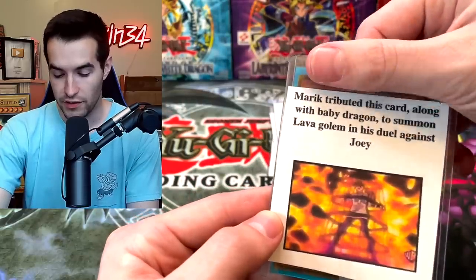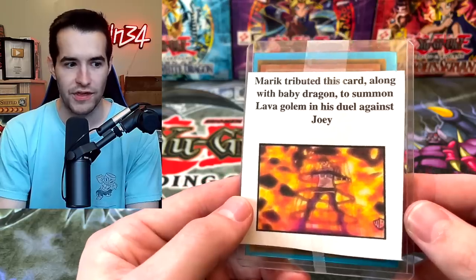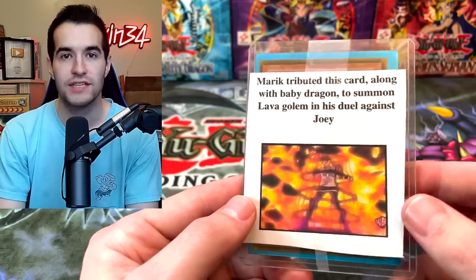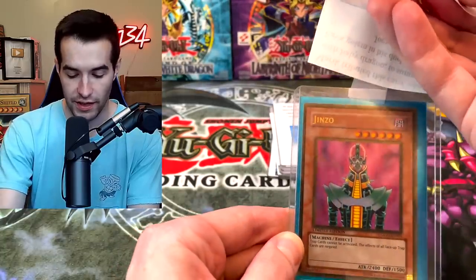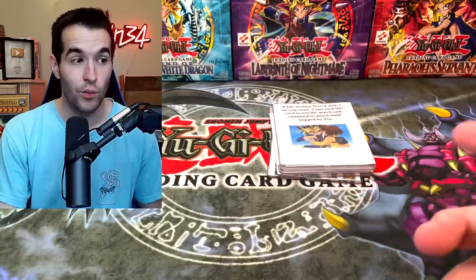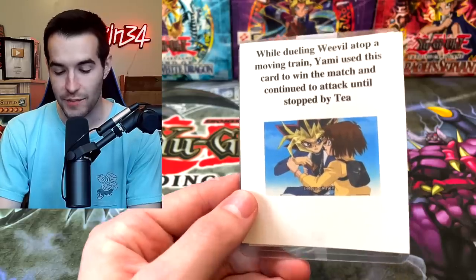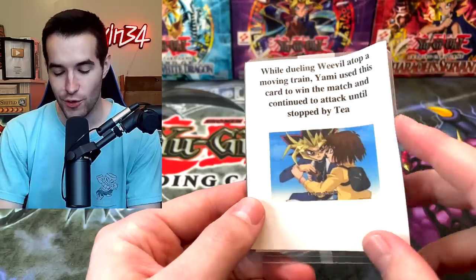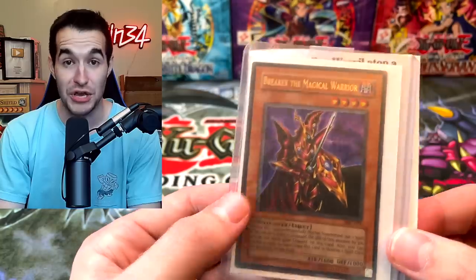Question three: 'Marik tributed this card along with Baby Dragon to summon Lava Golem in his duel against Joey.' Joey uses Gearfried the Iron Knight — but wait, he summoned Gearfried and then passed out so it couldn't be Gearfried. It was Jinzo! Oh, he did that to Jinzo — and it's a gold rare Jinzo, that's insane. Question four: 'While dueling Weevil atop a moving train, Yami Yugi uses this card to win the match and continues to attack until stopped by Téa.' Breaker the Magical Warrior — yes! I know the iconic meme where he just keeps attacking over and over. Also he sent us an MFC Breaker, which is pretty awesome. So now I'm one for four.